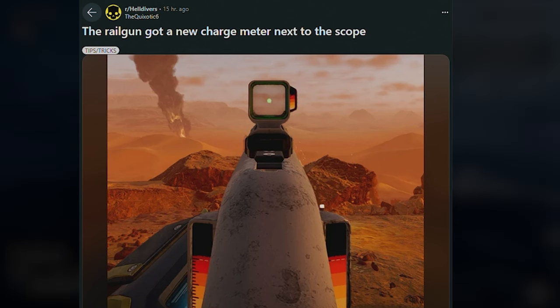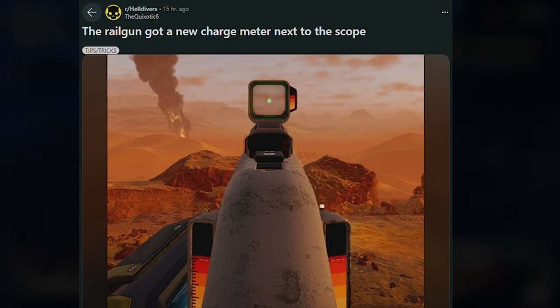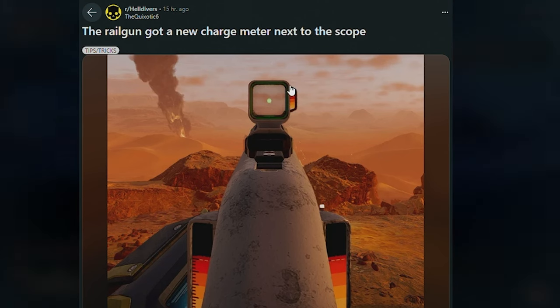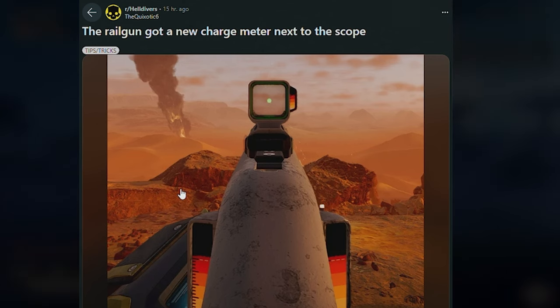So it looks like the Railgun got a new charge meter next to the scope. Normally before we only got these two little charge meters on the side, but they've now added it to the scope — a little change which was sort of missed on the patch notes. It gives us a better idea of where we should be charging the Railgun in unsafe mode, since it's basically unusable unless you shoot it at the very peak of its charge.